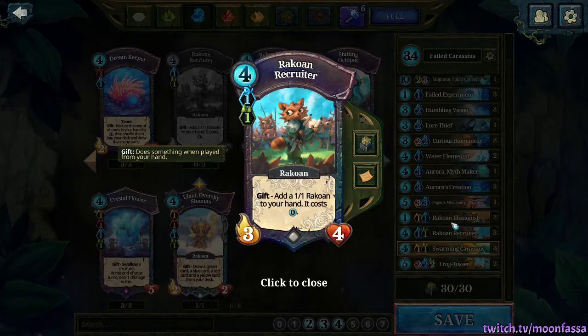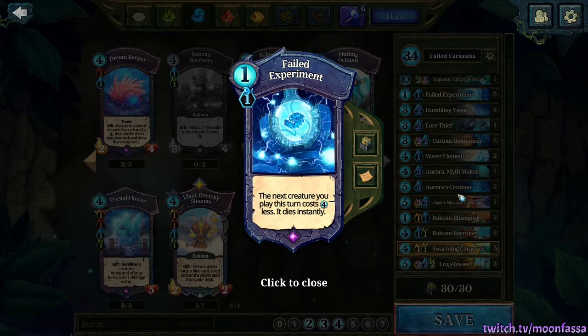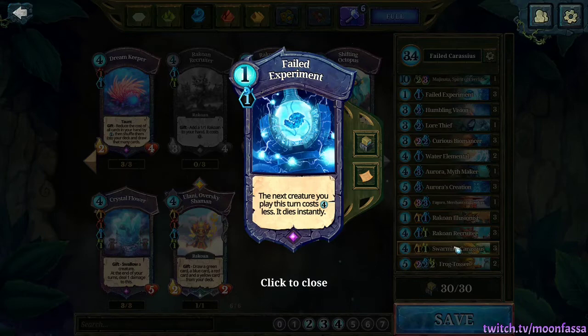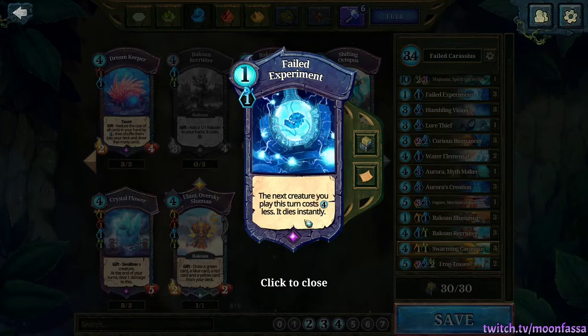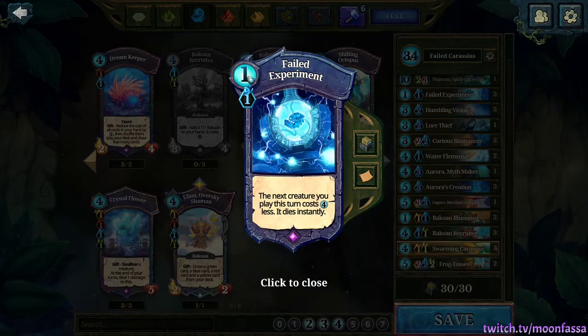Failed Experiment is also an important card. This deck takes a lot of lands and Faria to pull off, so you often get into spots where you want to play both Carassius and Creation in the same turn, in case all your Carassius get removed and you're left without any target for Creation. This combo costs 9 Faria. Failed Experiment can give you that extra Faria — you play a creature for 4 Faria less but that creature will die. On Carassius, only the first copy dies but any extra spawns still happen, so it essentially gives you 3 Faria for free: spend 1, get 4 back.